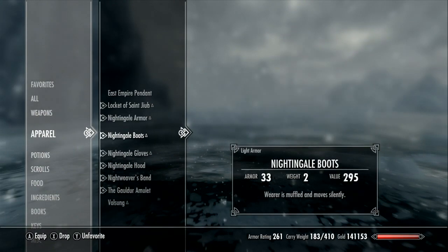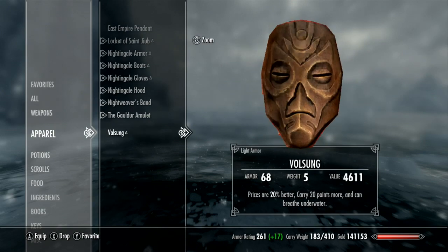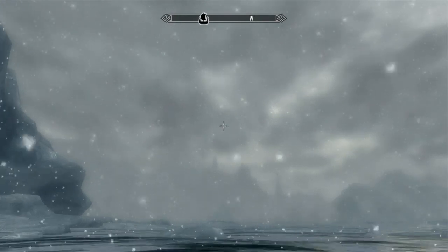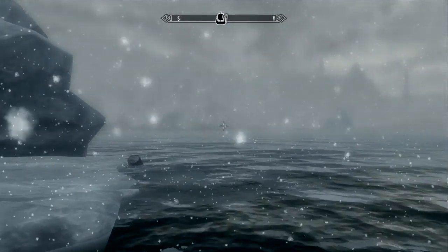First I'm going to equip Volsung, which is a Dragon Priest mask that lets you breathe underwater, among other things. I'm going to equip this so that I can breathe underwater and we're going to go find this Pilgrim's Trench and see if it holds any treasure or secrets or whatever.